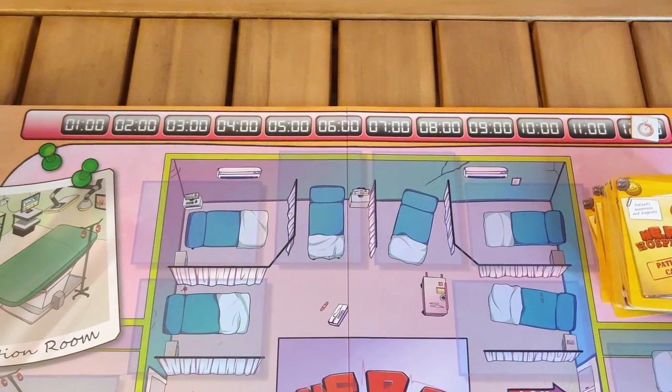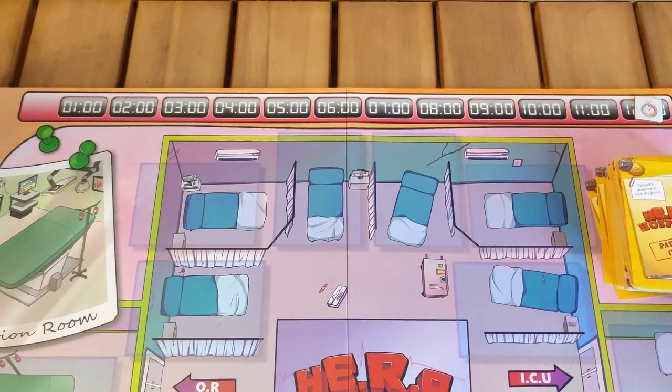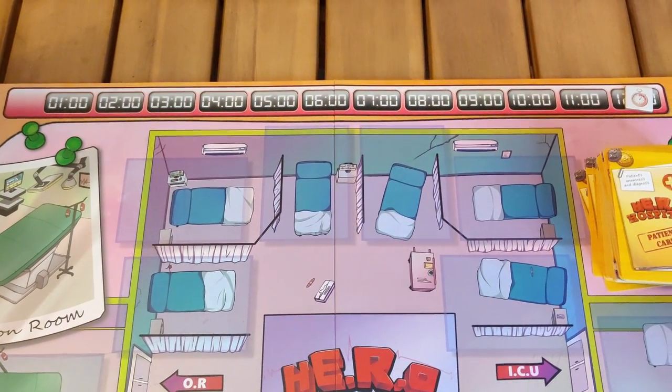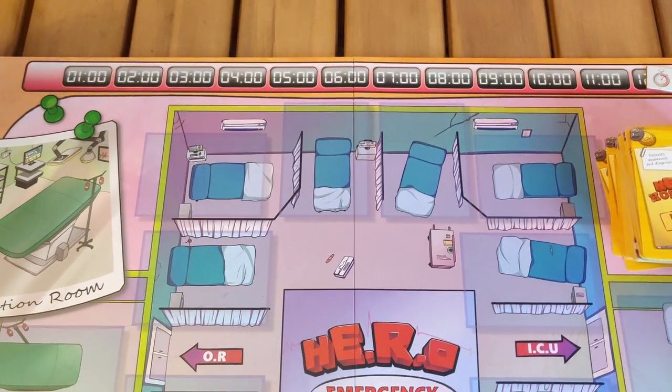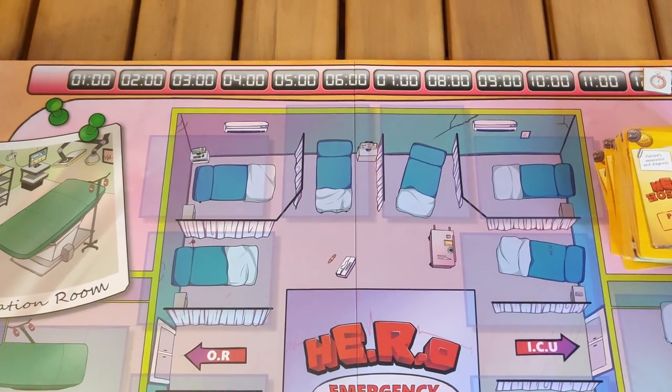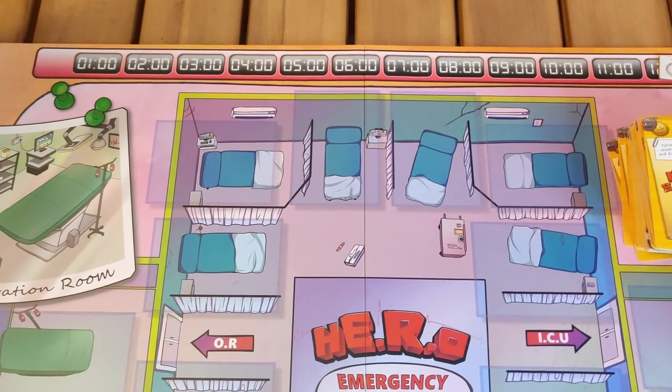The countdown works because there will progressively appear new patients. From hour 12 to 9 — the first four hours — there will appear one patient per hour. From 8 to 5, two new patients per hour. And from 4 to 1, there's one new patient per hour.